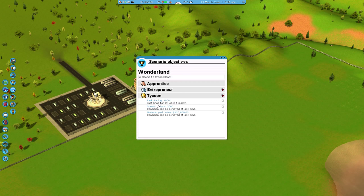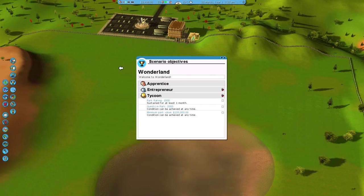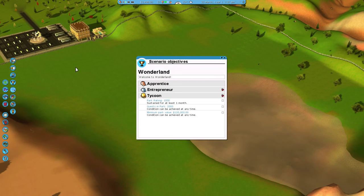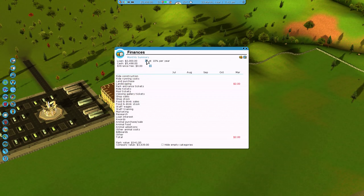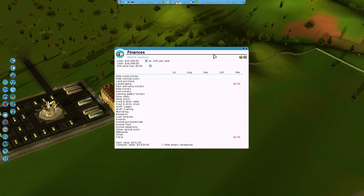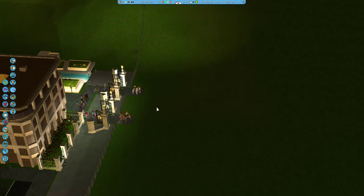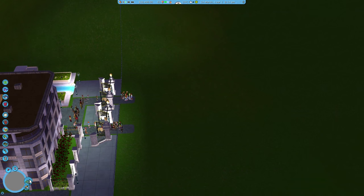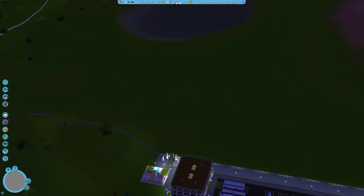The scenario objectives: tycoon requires a park rating of 1,000 and 2,000 guests in the park, with a minimum park value of $120,000. That's quite a challenge — especially 2,000 guests, I've never seen that before. We've got this park and $3,500 to start. We can take a loan — we have $15,000 of starting capital, which is a lot, but we have pretty much no infrastructure so we have to build everything from scratch. I don't have a set plan yet.